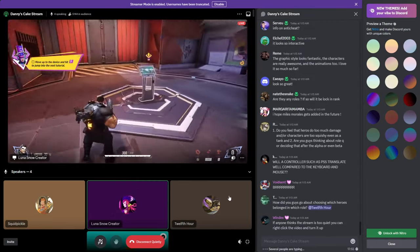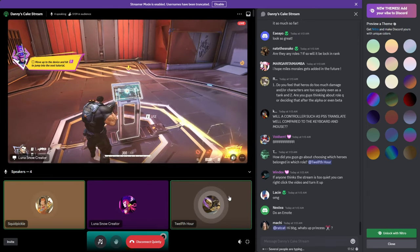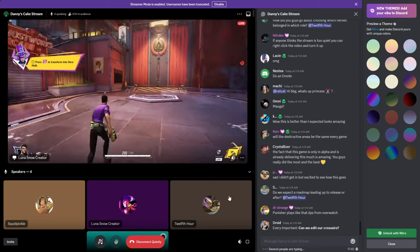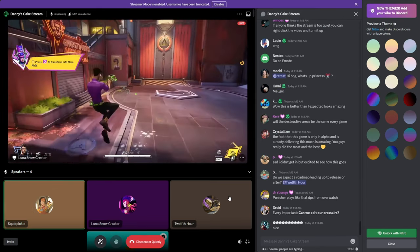There are no enemies right now — it looks better when you're taking down all your enemies. It's also fun just playing as Bruce, but it is fun transforming.